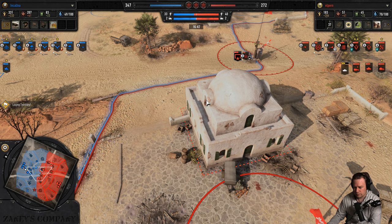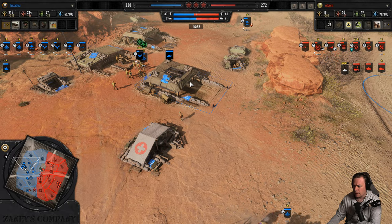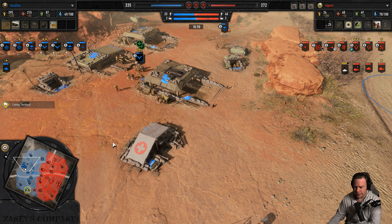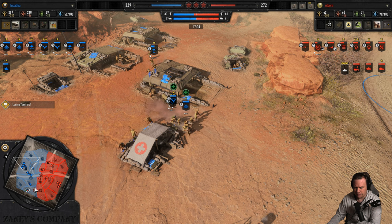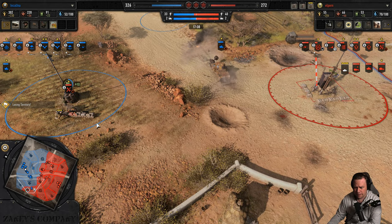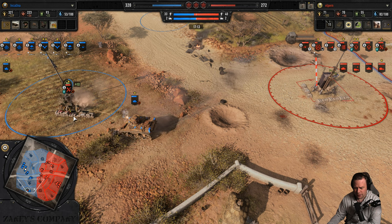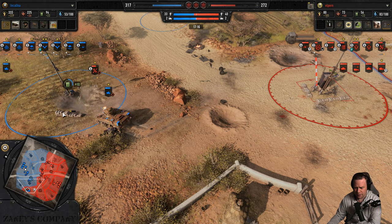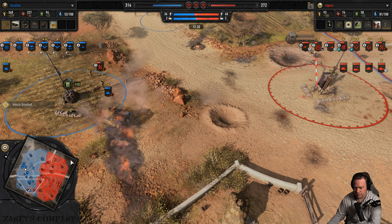Commander, enemy forces hold all victory points — triple cap that will equalize the scores rapidly. Inkauna is back at base with all his infantry so nobody is out there capping the VPs. Another change from the recent patch: it takes significantly longer to build sandbags — a welcome change.